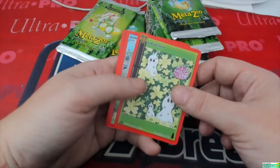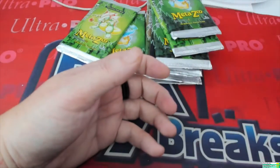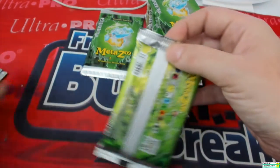Megalodon Tooth — that's pretty cool. We got the Schmooze, the Overgrown in the Dark. We're almost halfway through with these packs, and then we got some more instant packs.